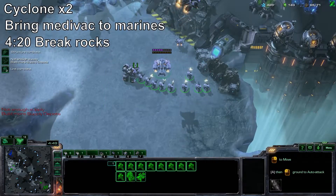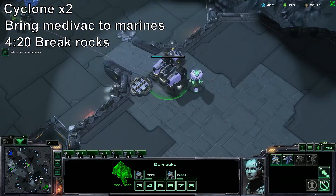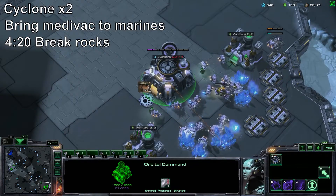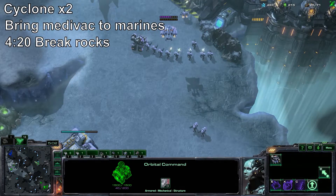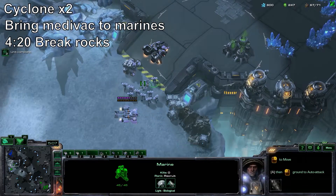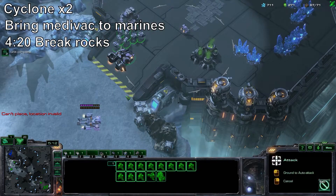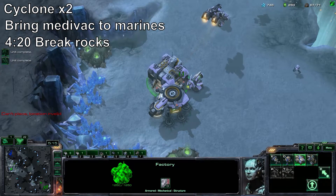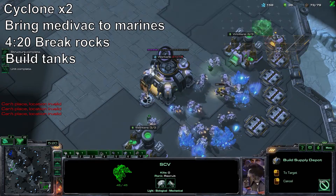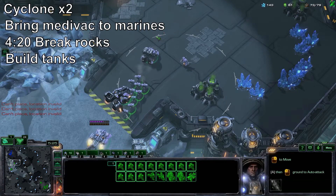At this point you should have a good idea of what the Protoss is doing — Stargate, Twilight Council, Robo, that type of deal — and you should be able to judge whether you feel safe putting down a command center or extra barracks. If you have the minerals and need the position, getting a bunker or a missile turret if they went Stargate is absolutely okay. After the two cyclones, you're going to start building tanks, and again, either more production or a command center, depending on how you feel the game is going.